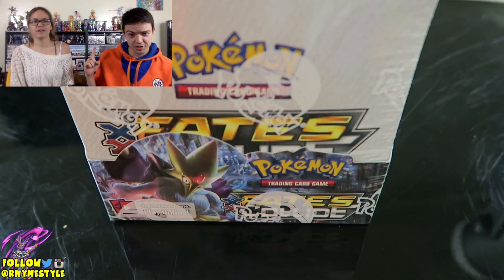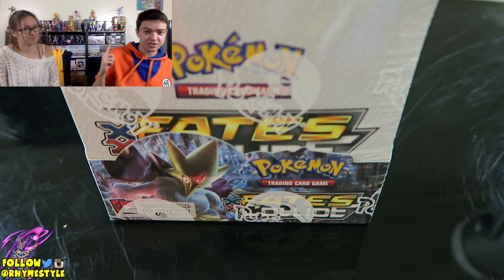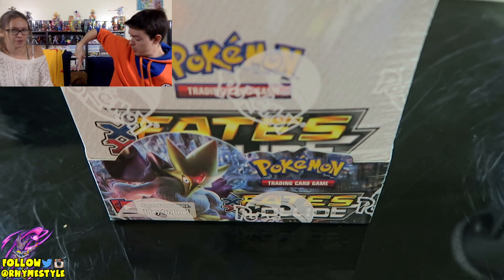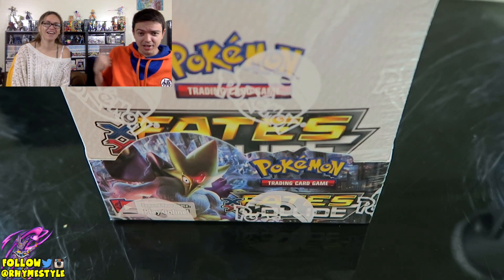I do want you guys to look at this. Right there we have a Breakthrough box, that one is Legendary Treasures, that's an Ancient Origins, and those are some Mythical Collection boxes. And this is my dog right here, Buster. He's licking his foot. Those will be opened sometime soon.